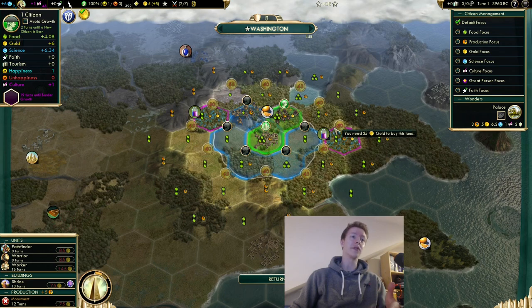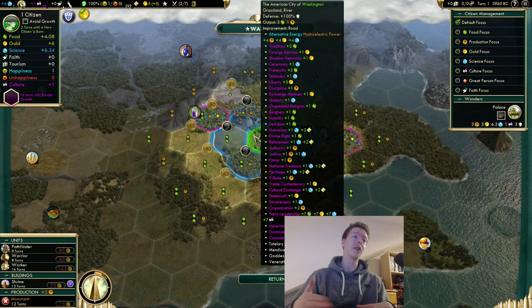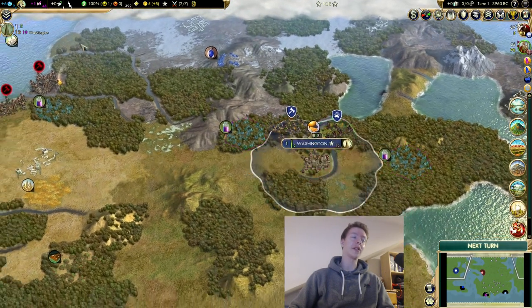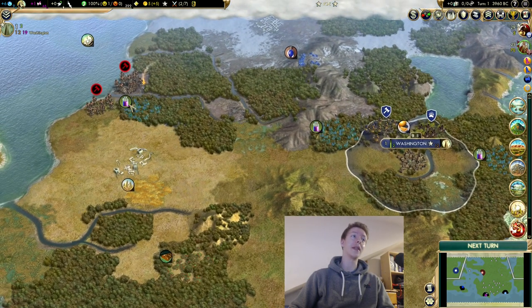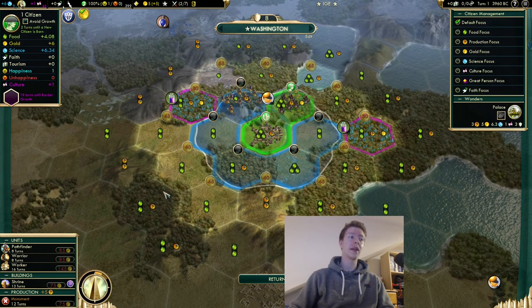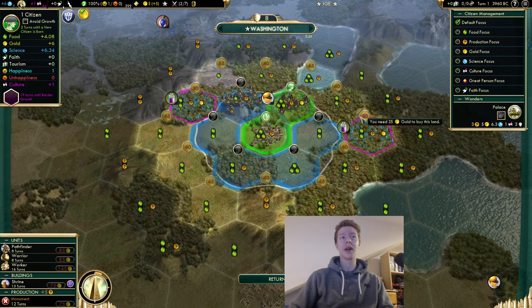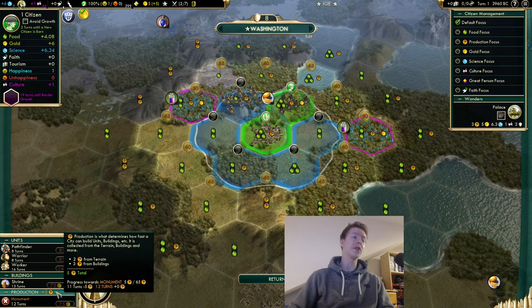Each time you settle a new city, tile costs reset back to 35 gold. It's empire-wide, so buying tiles in one city raises costs across all cities, but settling a new city brings them back down. You get 20 production from each tile purchase — so roughly one production for every two gold spent.